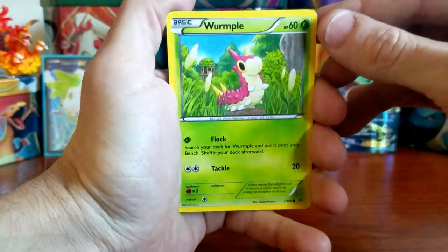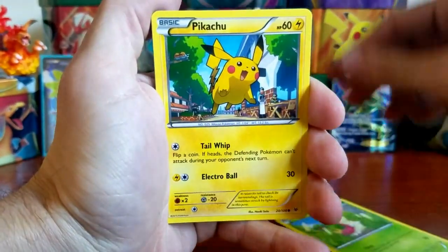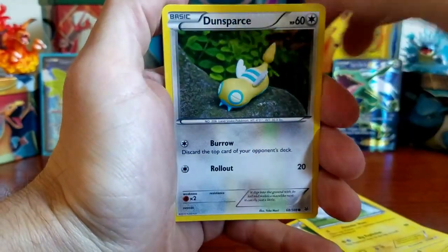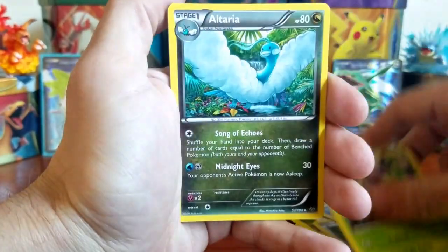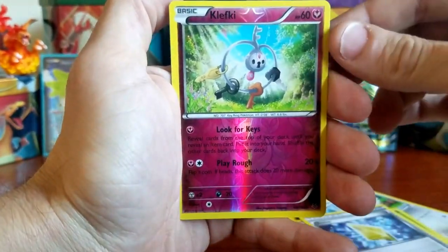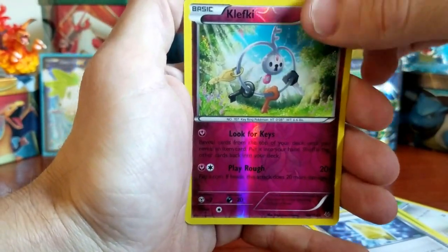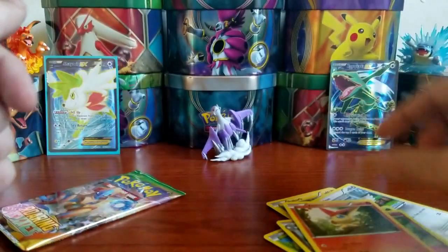Alright, third pack of the day, first Roaring Skies. We're starting it off with a Wurmple, a Pikachu, a Voltorb, a Dunsparce, a Pineco, a Dustox, an Altaria, a Revive, our reverse holo is a Clefairy, and our final card for this pack is a Victini, non-holographic.